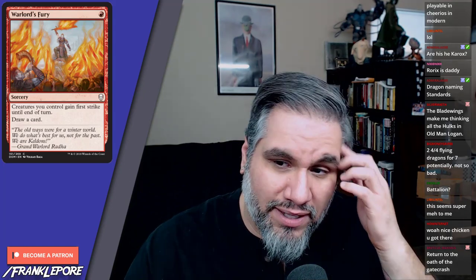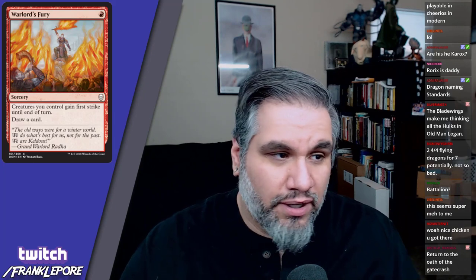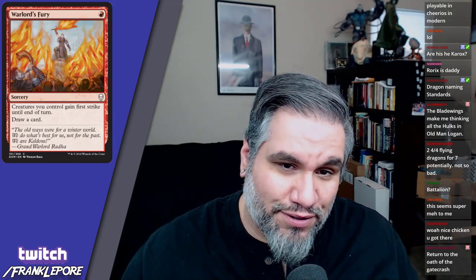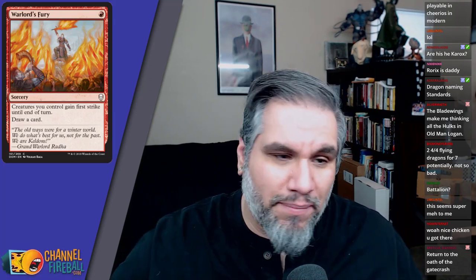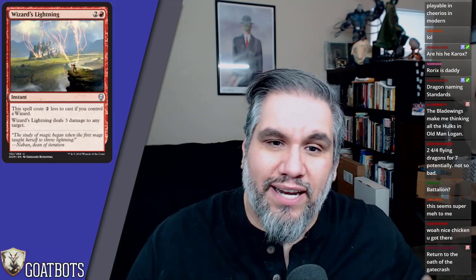Warlord's Fury — one mana, creatures you control gain first strike until end of turn, draw a card. This is one of those cards where someone's going to put it in a combo deck — it's a one-mana card that doesn't need a target and it cycles itself. You're going to use this in a Jeskai Ascendancy deck to give your creatures first strike, draw a card, untap all your guys, and tap them for a million mana.